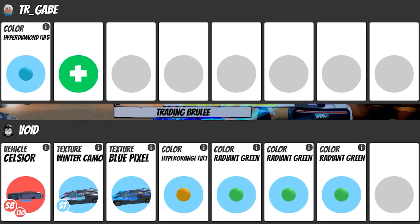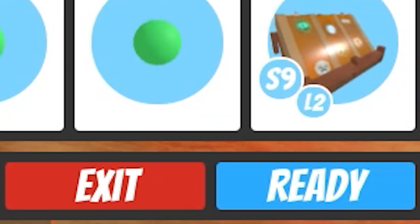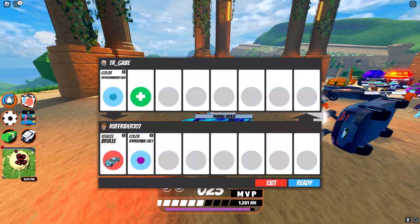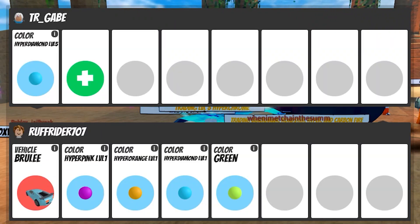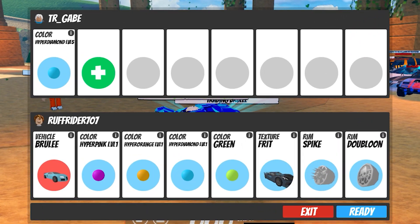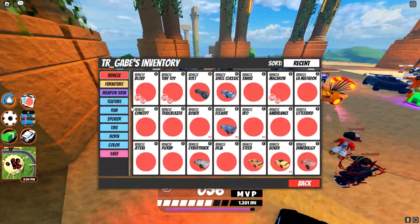Let's see what this person has — a brulee, pink level one, orange level one, diamond, and nah, this is not good. Alright, we've got ninja man — let's see what he's gonna give us. He's got a snake. He probably duplicated that snake, like got an alt and bought it. I'm not trading for that.